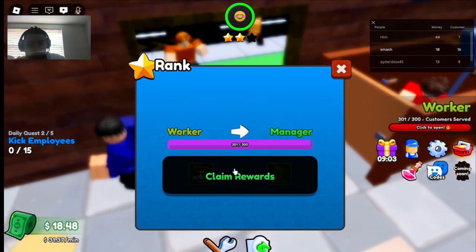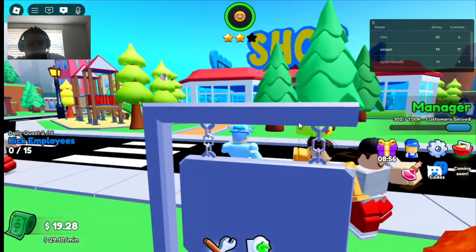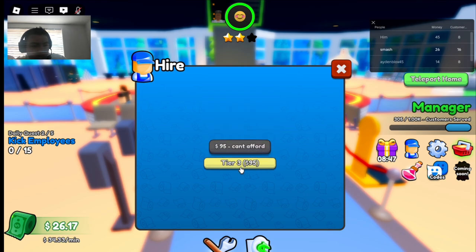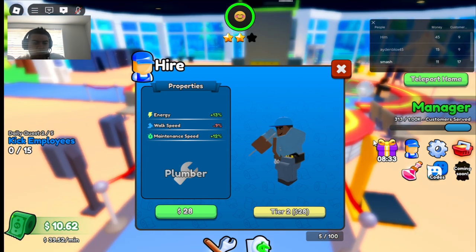My public restroom has finally expanded — let's go! We have a bigger restroom and we completed our quest to rank up. We get partner expansion and more tier employees. Tier three costs 95 dollars, so I'm going to get tier two — that's actually really good, though we have to wait to get 28 more dollars.